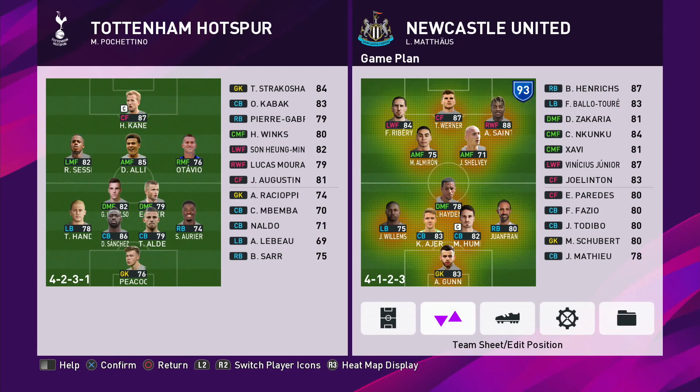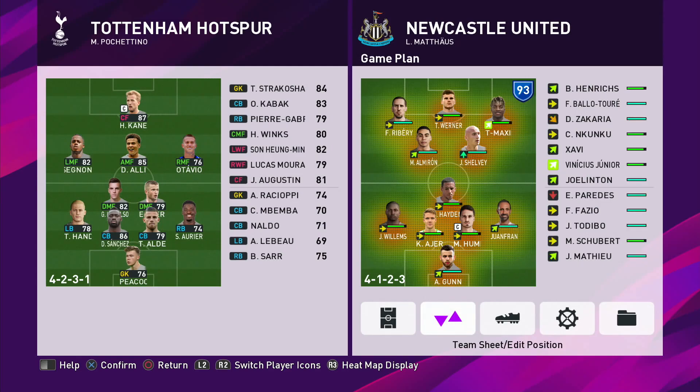A couple of changes, mainly to keep the legs fresh. Up front, Frank Ribery is on the left side of the front three. Werner and St Maximian keeping their places. At the back, Wanfran comes in for Henricks, again to keep the legs fresh. I will be bringing Balotore on fairly early in the second half to give him some game time and to allow the other players to get used to him.